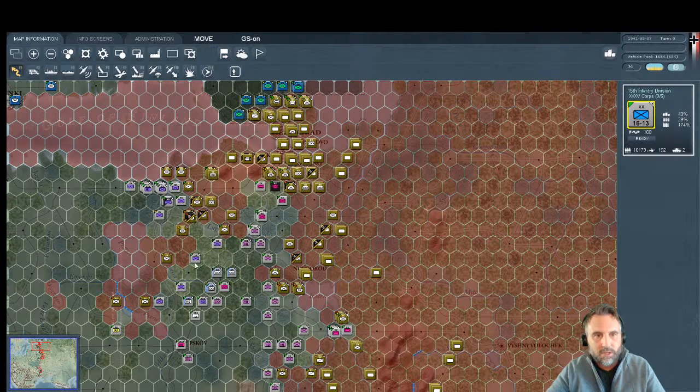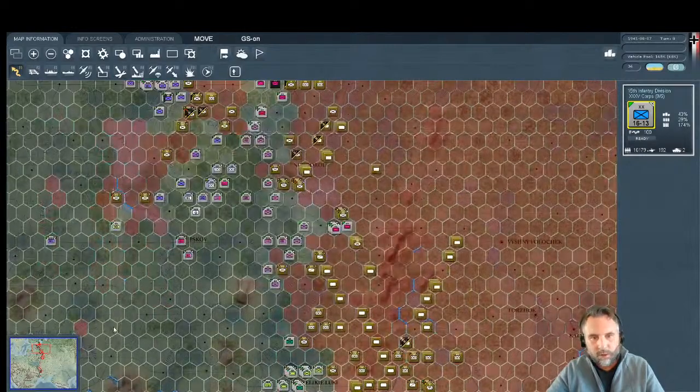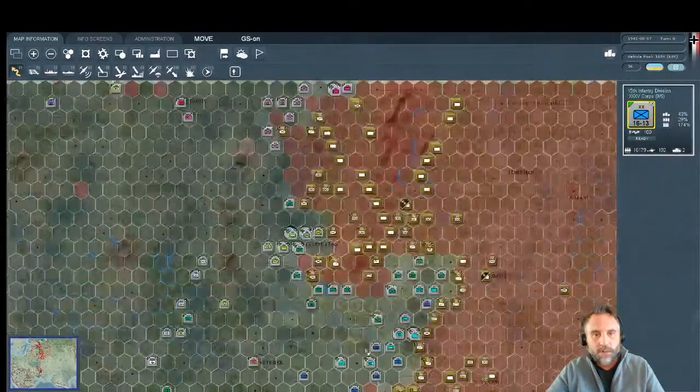18th Army has pushed through a thin line of defense, routing a lot of units. Part of 18th Army is down here to form the other side of the vice and squeeze those Soviet units — hopefully getting around them so they don't retreat back into the mess around Leningrad. 16th Army has turned north to take Novgorod and then join the assault on Leningrad.